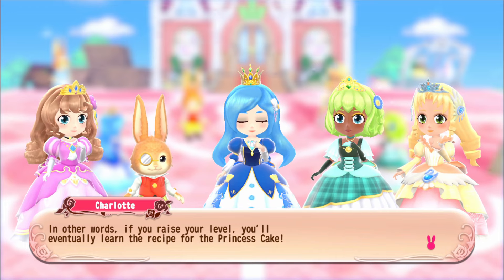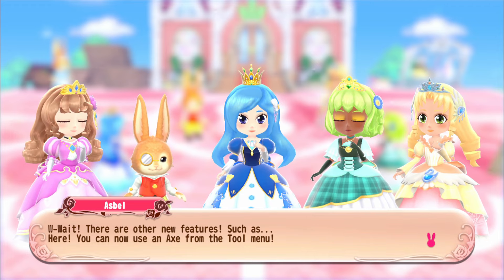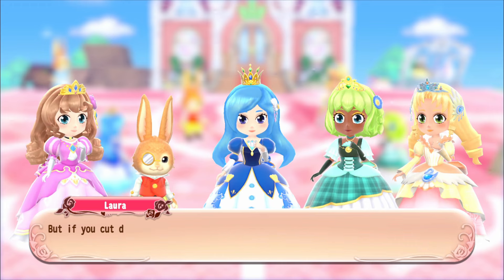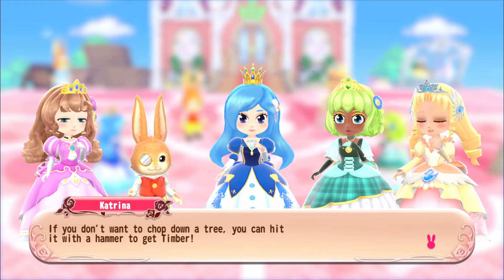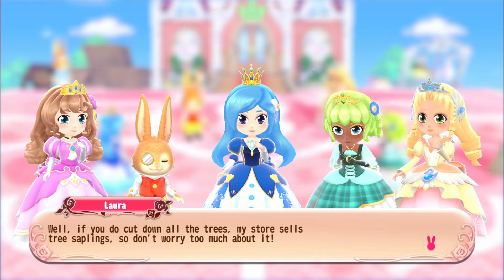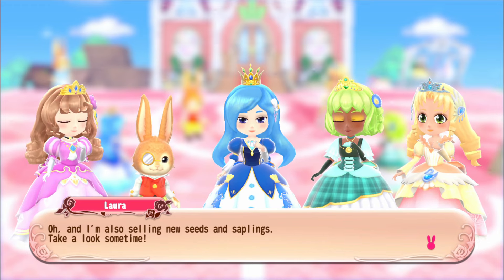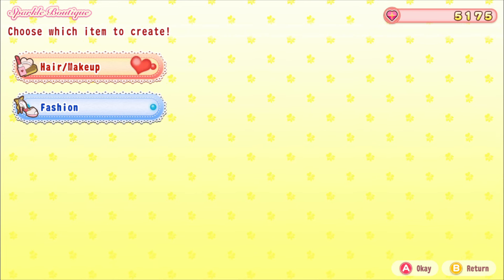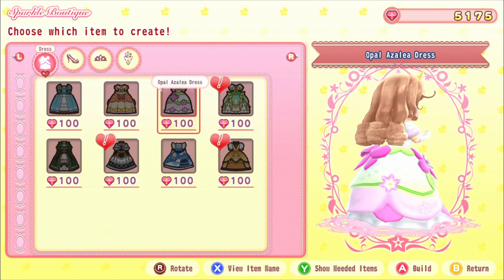New features unlocked: we can now use an axe from the tool menu to cut down trees, which means more room for shops and decor. But cutting down too many trees means no more timber, so be careful - you can also hit trees with a hammer to get timber without felling them. The seed shop has new seeds and saplings, and the boutique has new makeup and fashion items.